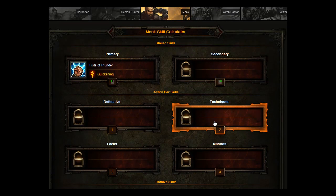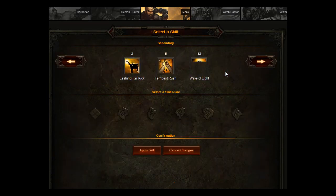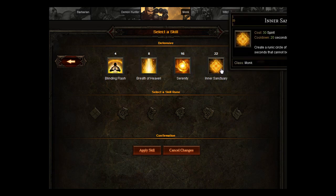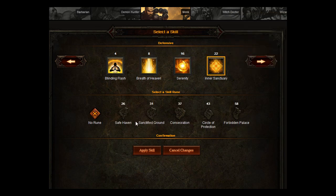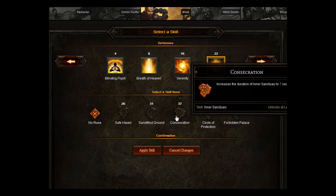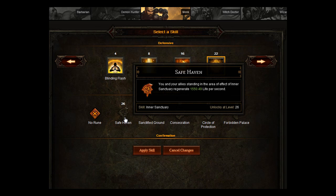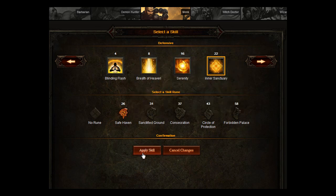For your secondary skill, you're going to go for Inner Sanctuary. Create a runic circle of protection on the ground for 5 seconds that cannot be passed by enemies — not really a healing skill in itself, but it will keep you and your friends safe in a party. If you put the Safe Haven rune with it, you and your allies standing in the area regenerate life, so that will actually heal.